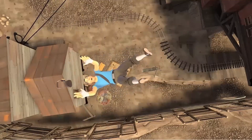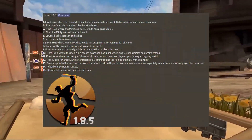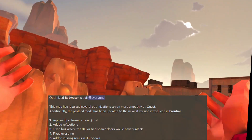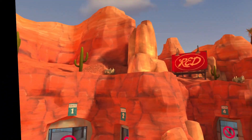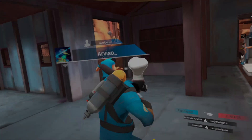As you guys know, we had four to five updates since then, but guess what — we got more. Not just one, but we got three new updates. Also, Mano has now optimized Bad Water for us Quest players. It looks beautiful as you guys can see. Let's go over the main things here.